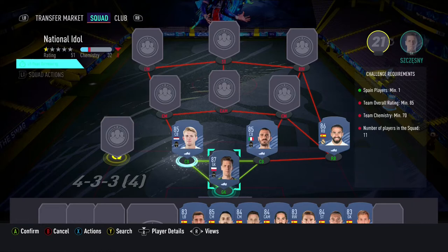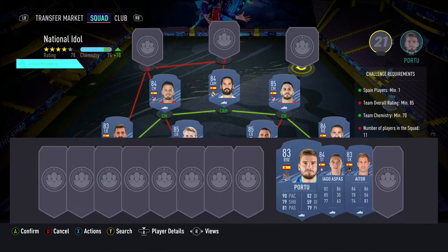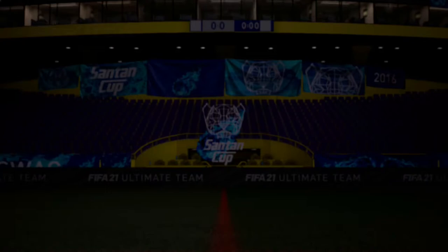In goal we have Chezny with Carvahel at right back. The 2 centre backs being Benucci and DeLitt, with Gaia as our left back. We have Koki and Sal as our 2 centre mids, with Isco at CAM. Porto as our right wing, with Aspas as our striker. And to end the team we have Eita as our left winger.